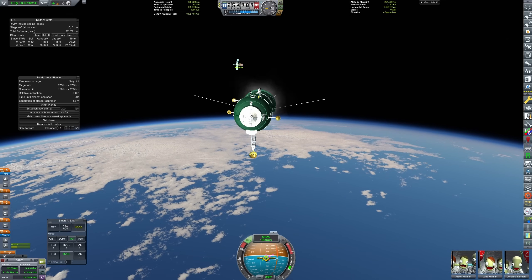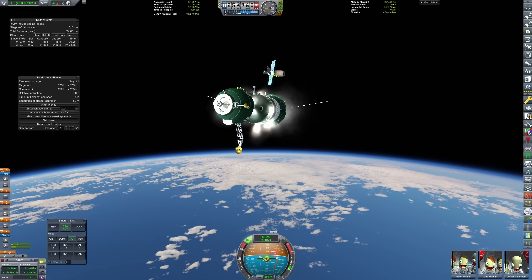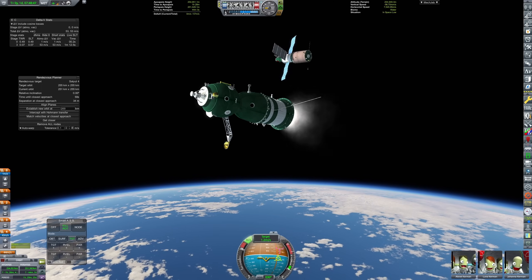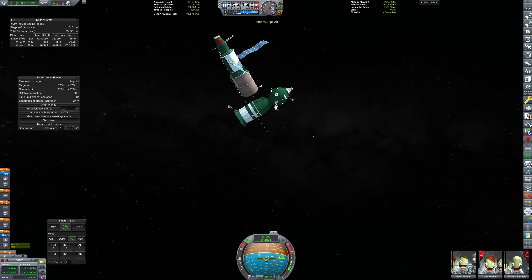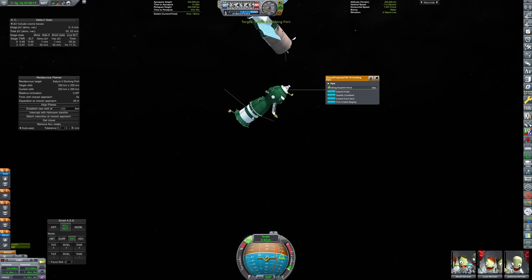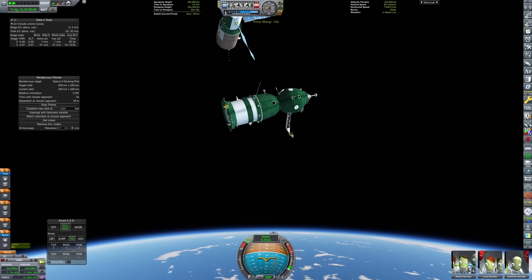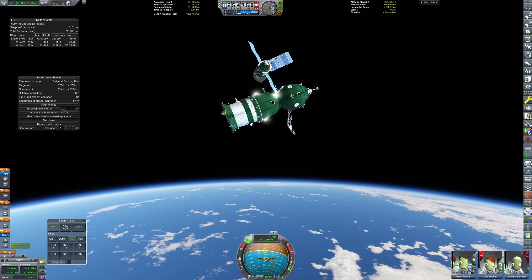This is a much more accessible orbit than the one that our Almaz stations are in. Those are in sun-synchronous orbits, which is really difficult to reach unless everything goes flawlessly with a Soyuz on the R-11C launch vehicle, whereas this is a lot simpler to reach, so we have a bit more delta-V wiggle room and we don't have to be quite so anxious planning our ascent trajectory.